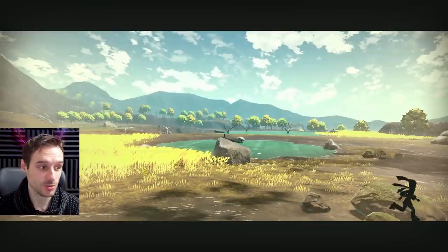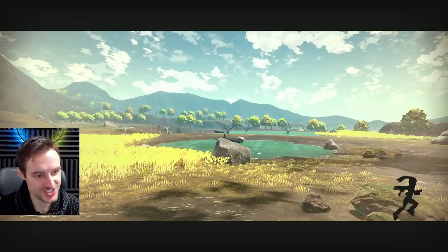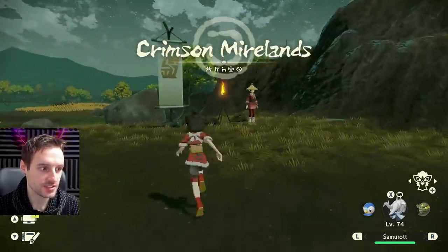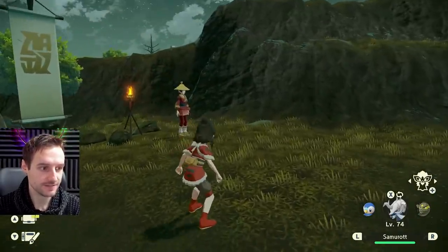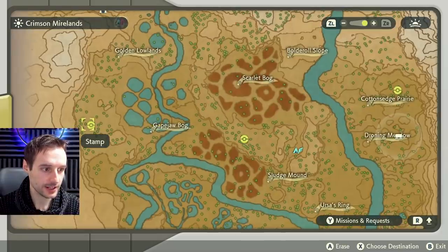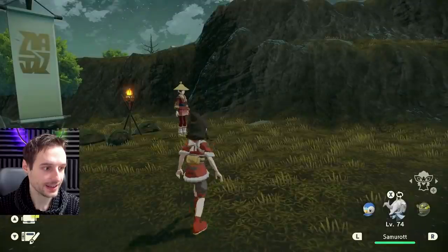Crimson Mirelands was the hardest one because for some reason the sisters almost never spawned here for me — I just could not find them. But now that we have the locations it's a lot easier. The farming route here is not as convenient as Obsidian Fearlands; the sisters are more spaced out. We have one over here in Gapejaw Bog, one in the middle near Bog Camp, and one in the flowers at Cotton's Edge Prairie.